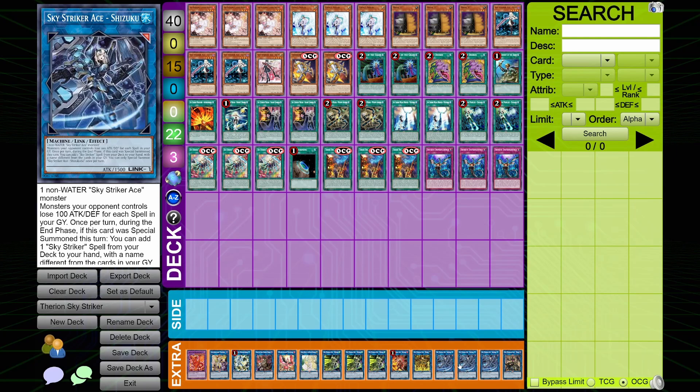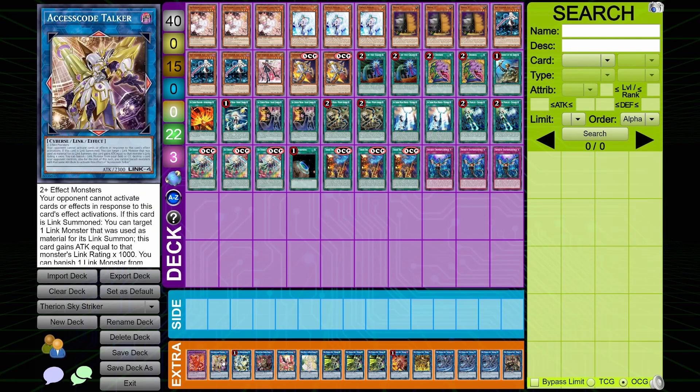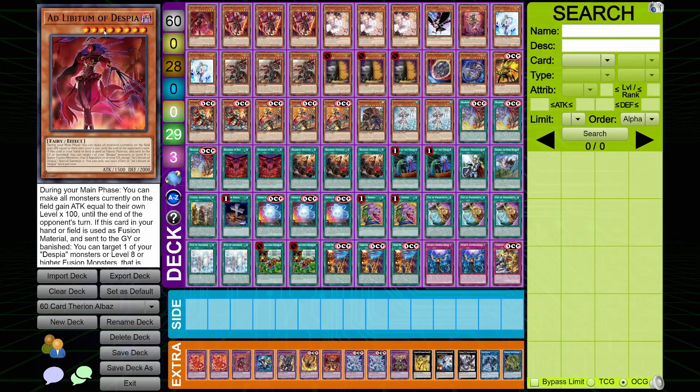The extra deck is pretty standard with a cute tech: one Zeke, three Shizuku, one Kaina, one Kagari, three Hayate, one Selene for the Accesscode line, one Halq, one Phoenix, and then a Dark Charmer because Dark Charmer can reborn Albaz and then go into Albion the Branded Dragon by super-poly'ing your opponent — which is quite cute.